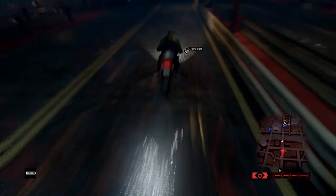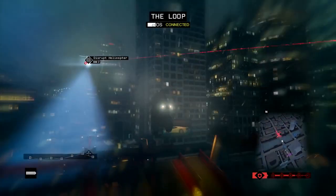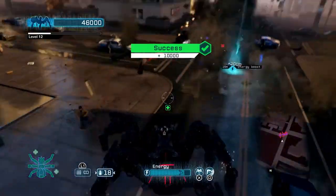Now moving on to the shotguns. First we have the AA-12, and we got to see Aiden using this. It has a nice finishing touch with the camo and is a really powerful shotgun — literally the definition of mass destruction. It's probably one of my all-time favourites.